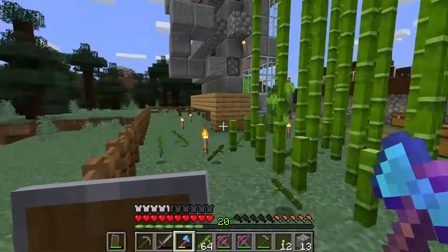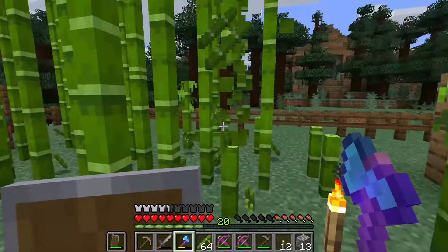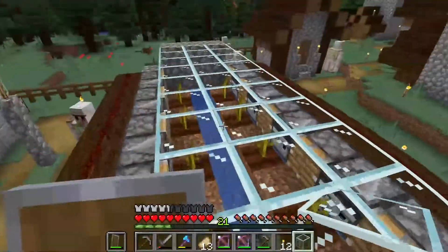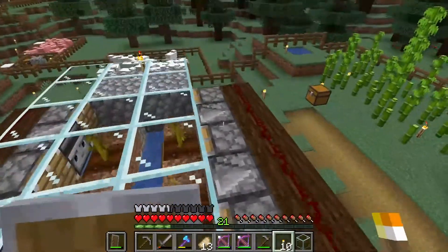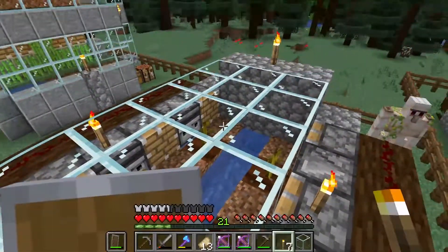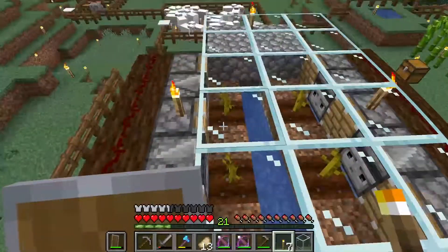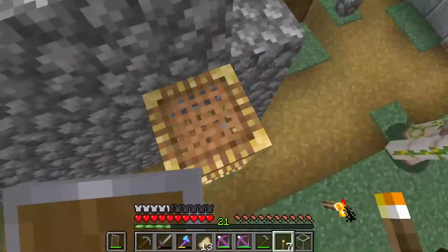I think my next one is actually going to be a bamboo farm, because it'll be a small one, but I have an idea for how to get this stuff to go. Now I just need to light this thing up so it doesn't spawn anything. And we now have a functioning melon and pumpkin farm — it's a small one, it's not meant to bring in a high yield, but it will bring in a sufficient amount. I have a manual one underground for pumpkins, but it will do the trick.